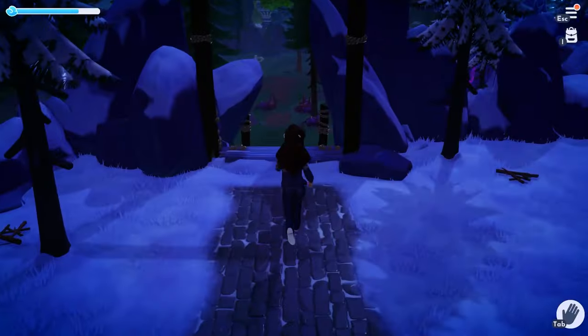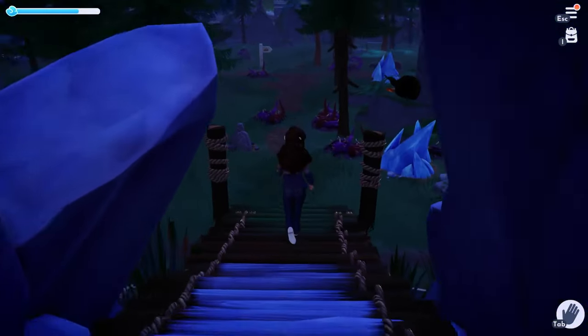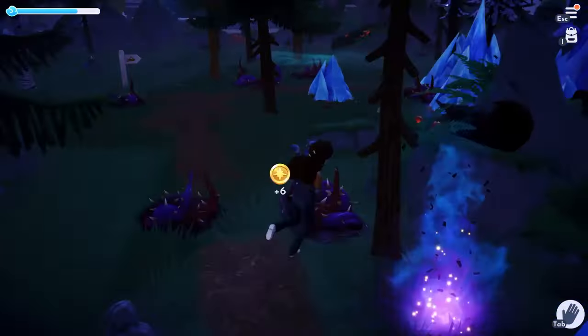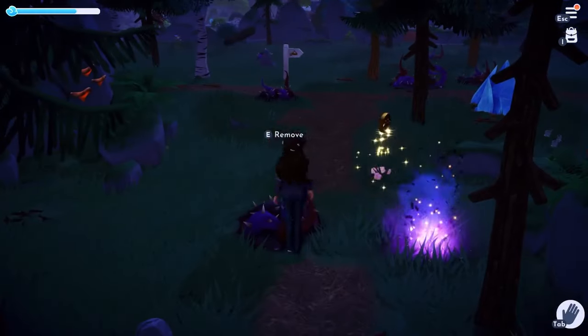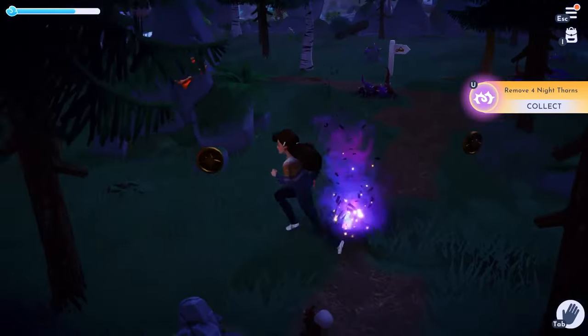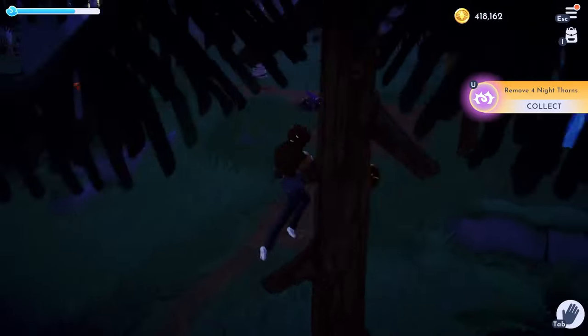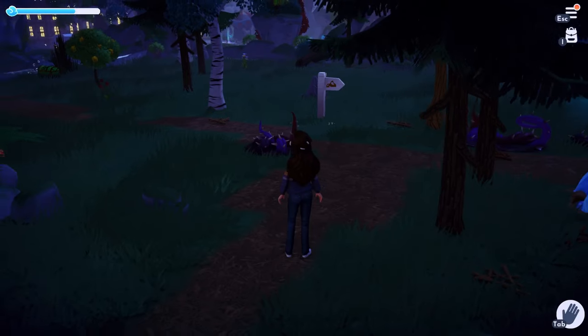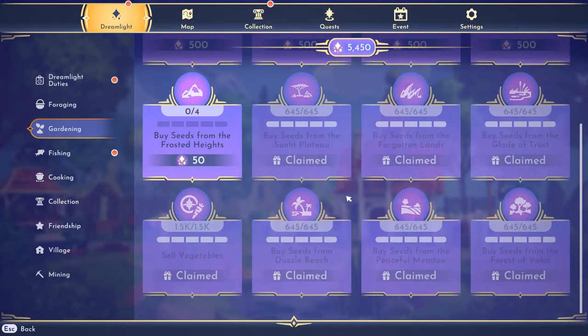The first thing I do is pop over to the Dreamlight Duties tab and complete as many of those as possible in a row. These are all worth 100 to 200 Dreamlight and can honestly be the quickest and easiest ways to accumulate it. Once I have completed all the ones I can with ease, I move on to the next step.